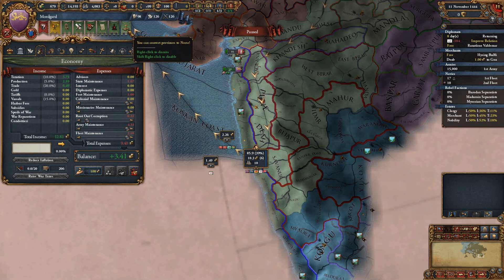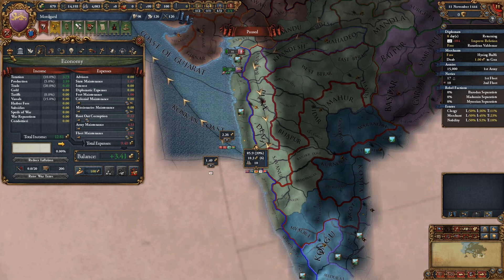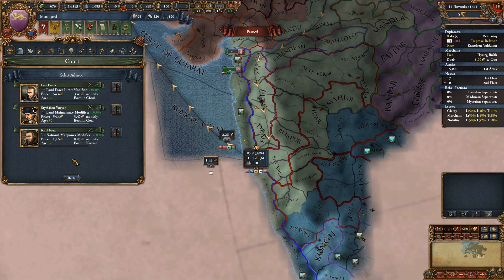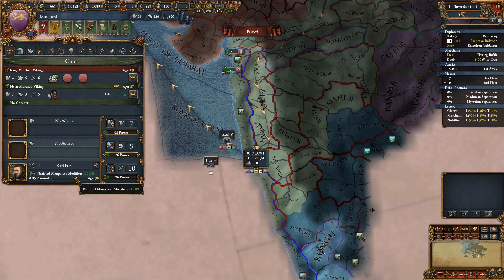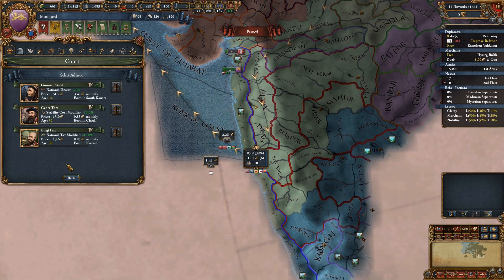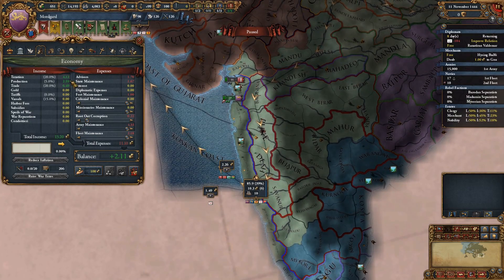Trade efficiency wouldn't be bad - trade currently accounts for 50% of our income roughly. Oh and that's immediately shot up to three, so we can definitely start to afford some advisors. I think we're going to need a military one at least. We'll get the national manpower guy. Admin or trade? Morale of navies or national tax or stability - I think we're going to take the national tax guy, just so we have a bit more income.